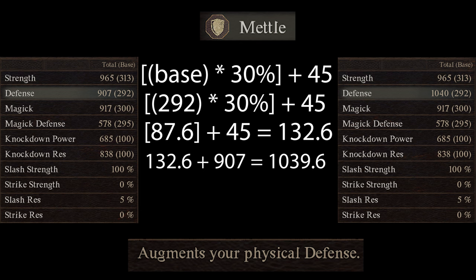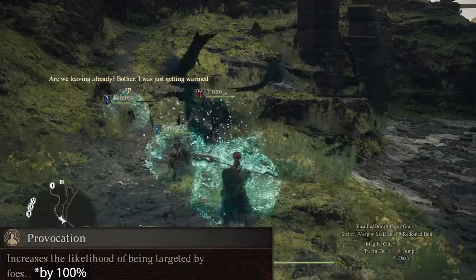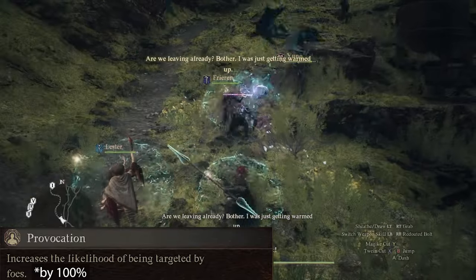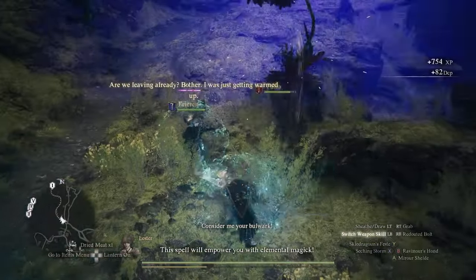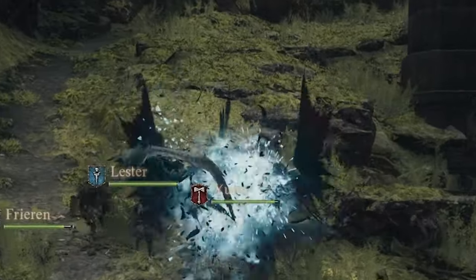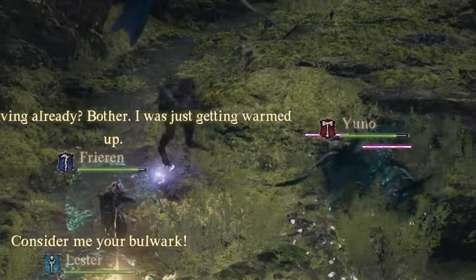The game will round numbers for display purposes. Next at rank 4 we have Provocation. This augment doubles the likelihood of being targeted. Whenever I have a pawn equip this augment, I notice that in initial engagements enemies will initially target that pawn. It is still possible to rip threat off your tanks with enough damage, but generally speaking this augment by itself is enough to keep mobs from swarming your ranged party members.